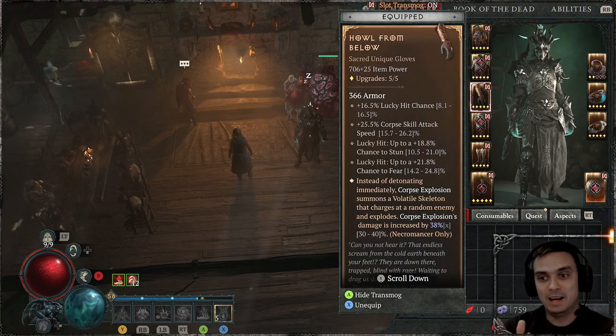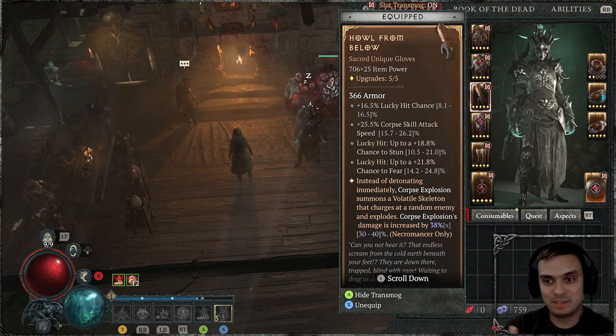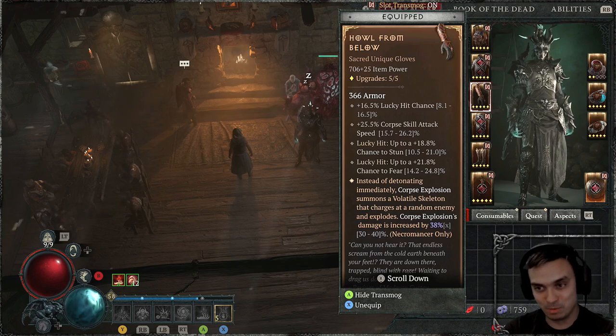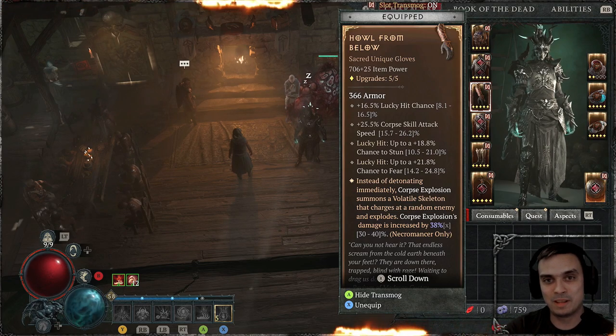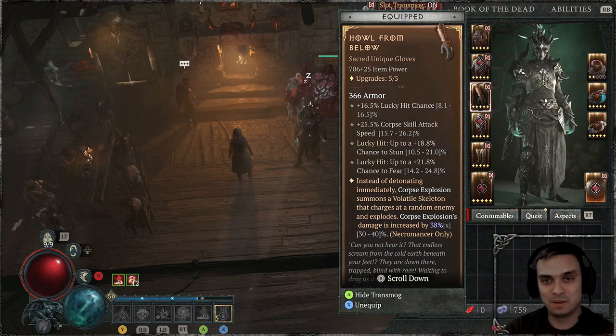What is so good about the gloves? First of all, instead of detonating immediately, corpse explosion summons a skeleton which charges into the enemy and then explodes. The one thing I really dislike about the gloves is the fourth affix, which is Lucky Hit: up to 2% chance to fear the enemy.